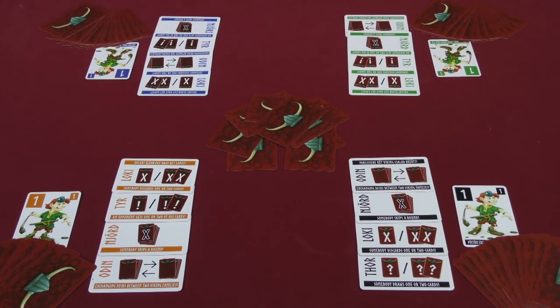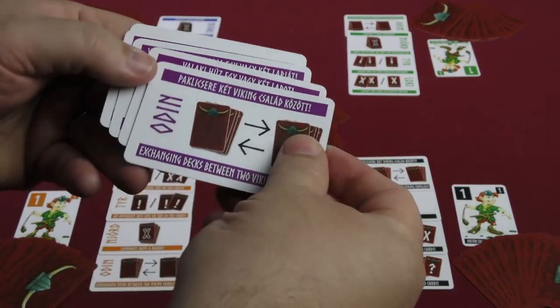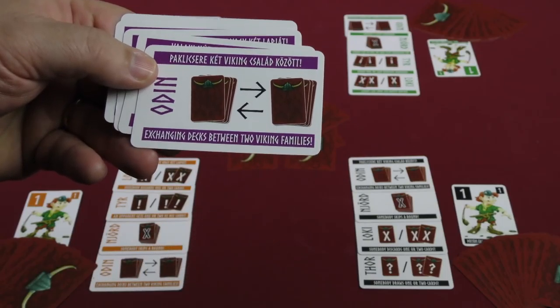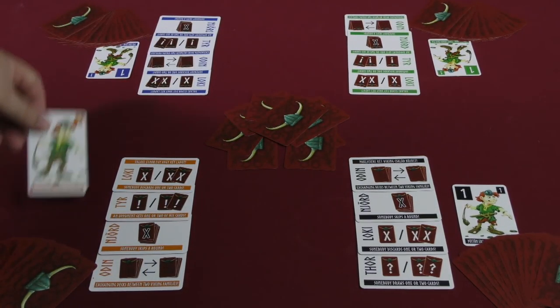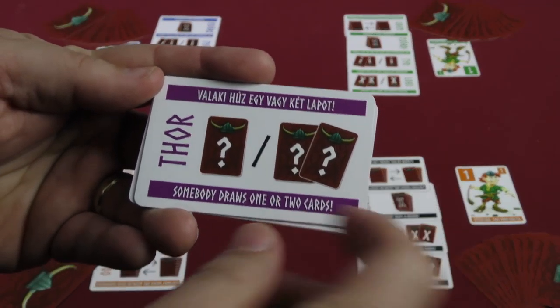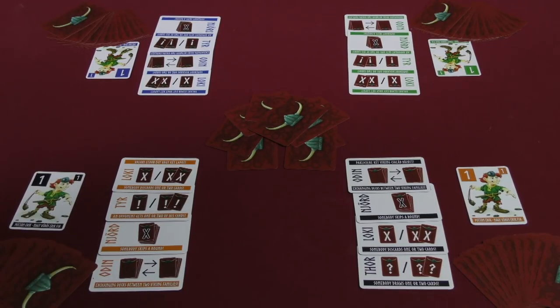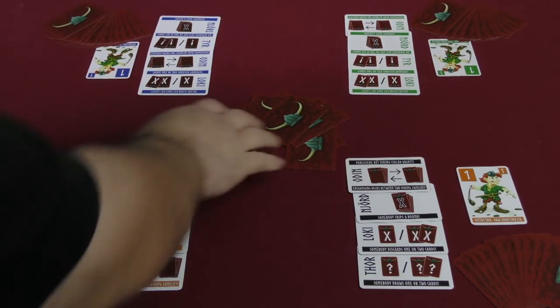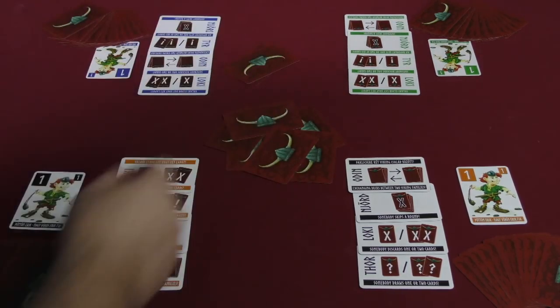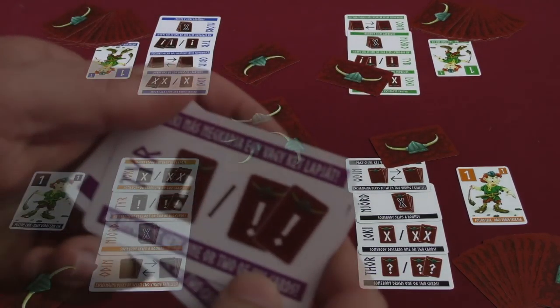The different action cards you can take are as follows. You could play Odin, which lets you exchange the decks of two viking families — you simply take one deck of vikings and switch it. Additionally, you could play Thor, which says that somebody draws one or two cards. For example, you could tell the blue player to draw two cards from the middle, or tell green and orange to each draw one card.